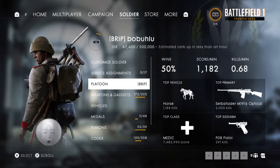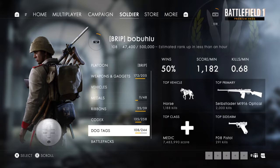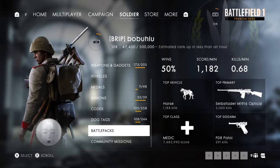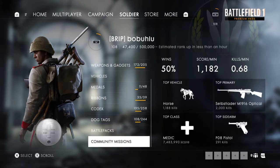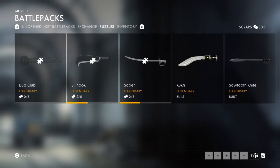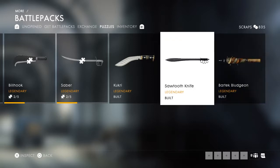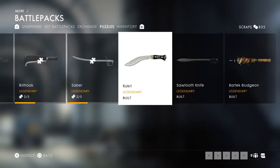Maybe some new tanks too. I know there's going to be a new game mode where they're basically introducing resupplying and care packages - it's more objective-based around the package, where the first one to reach the package gets the supplies, at least as far as Team Squads goes. As for battle packs, the exchange rates are still there. Puzzle pieces still include the Bartek bludgeon, sawtooth knife, Kukri, Saber, and Billhook. Now here we go - the new Dud Club is the new melee weapon I was talking about.